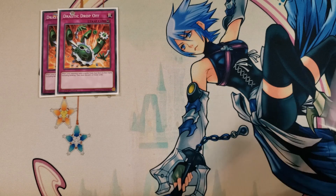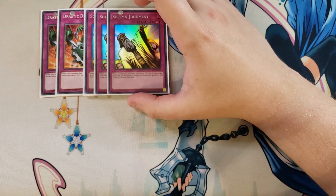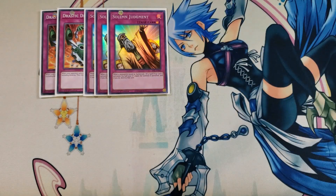We then play 3 copies of Solemn Judgment, one of the best counter traps ever created. When a monster would be summoned or a spell/trap card is activated, you pay half your life points to negate the summon or activation and destroy that card. As long as you have at least 2 life points, you can always pay half to stop your opponent. With cards like Guardian Ariadne, you won't have to pay life points at all.